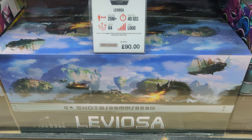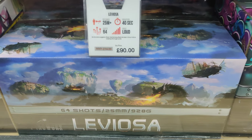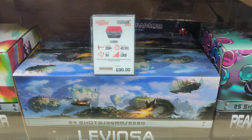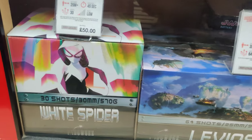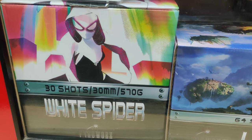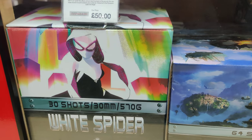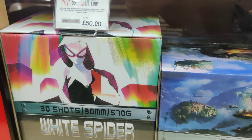Leviosa — that's a spinner, a fan spinning left to right, nearly a silver willow, nearly a kilo of NEC in there so not bad for the money. White Spider is a low-noise horse tail cake — high performance. Apparently one of the longest horse tail effects with hanging wires on the market, great hang time.